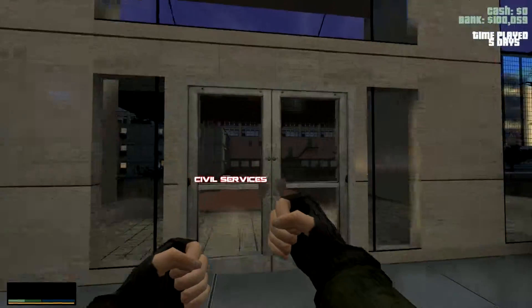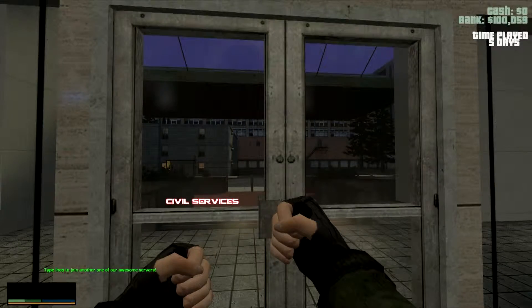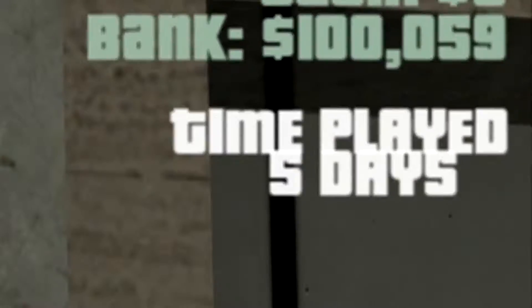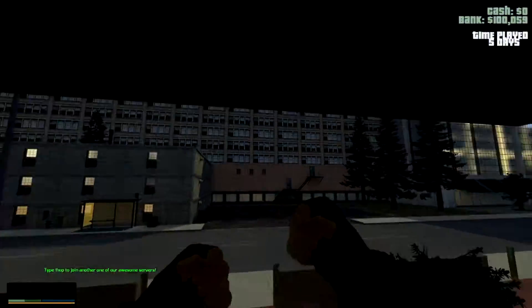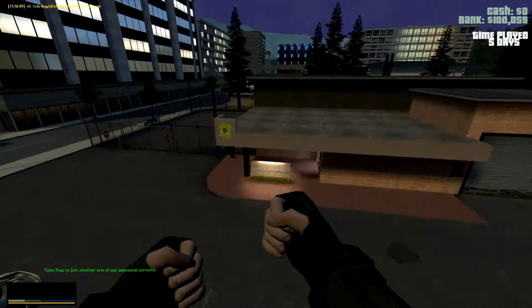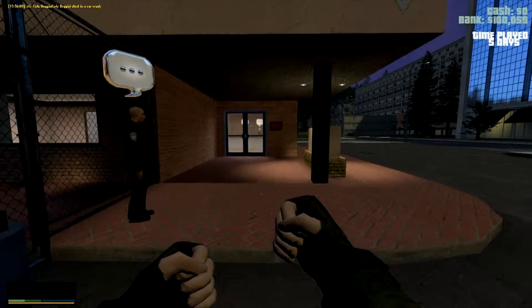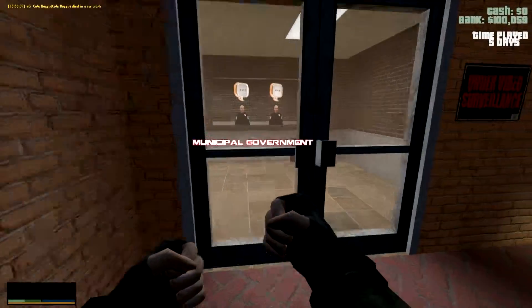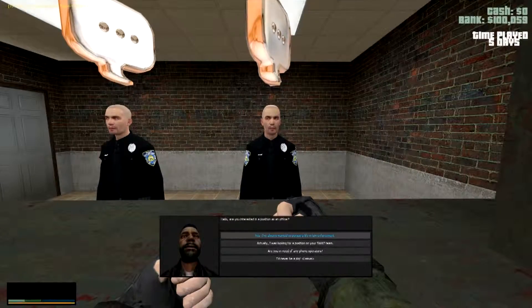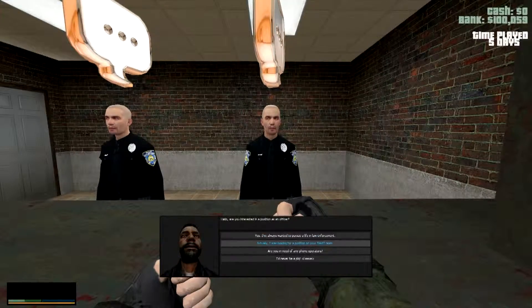Alright, first up — as you join the server, you'll notice that in the top right there is a time played GUI. Once this hits two hours, that's the minimum requirement for your first job, which is police officer. You can find it in this building right here. Once you go in and talk to the guy on the right, he will help you out in becoming an officer. You can also become SWAT, but that requires a lot more hours.